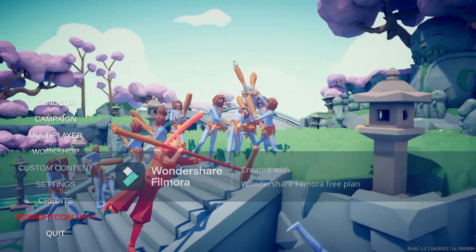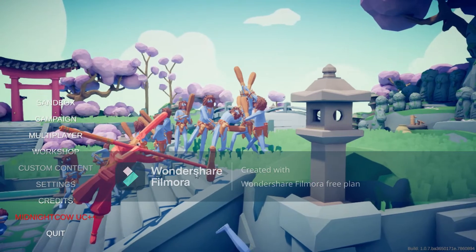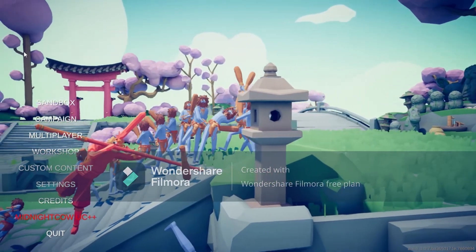Hey guys, what's up, Brits and Boys here. Today I'm going to be showing you guys how to recreate the hero unit in TABS. Basically, the first thing you're going to do is download the Midnight Cow Unit Creator Plus Plus.